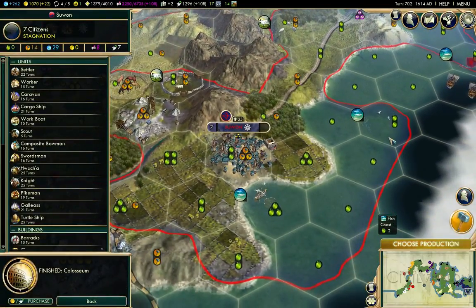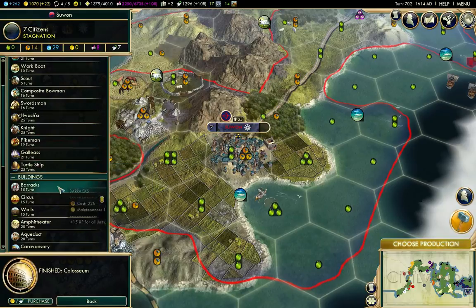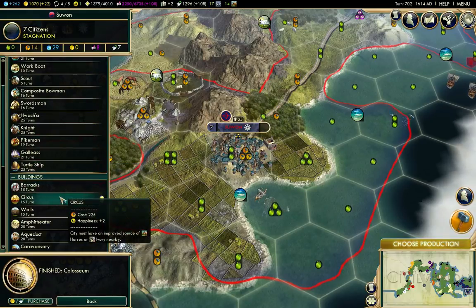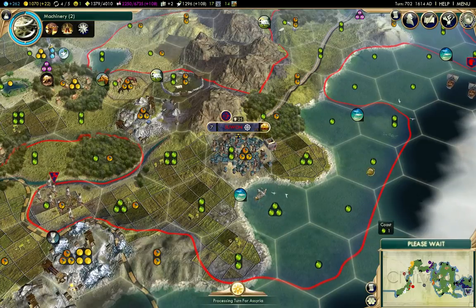What here? That was a Colosseum, so now I'm actually happy again. A Circus would be a good idea to add more. Let's just see here — get that scout back on land there.